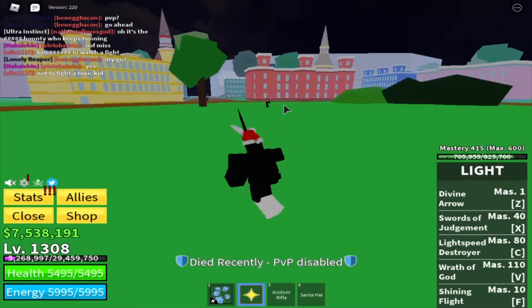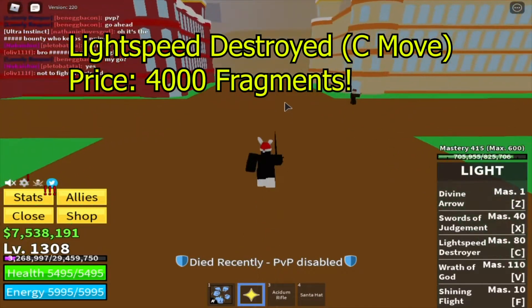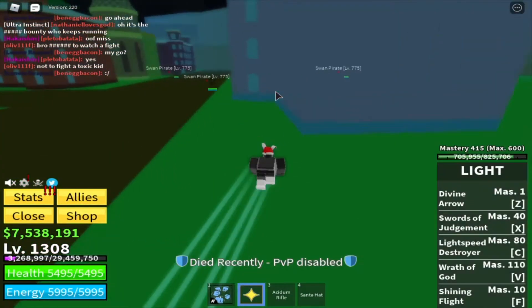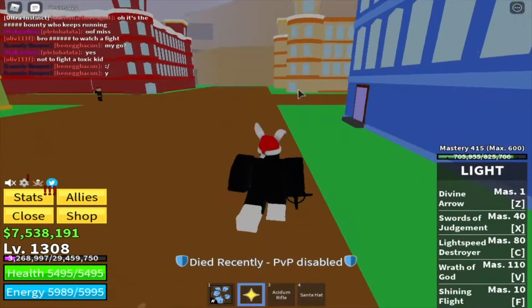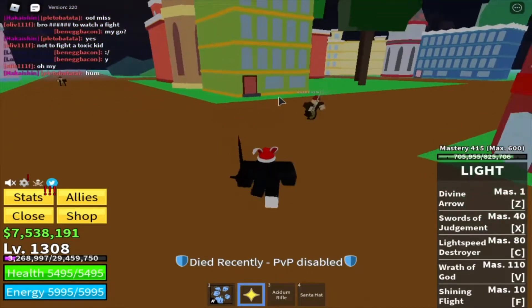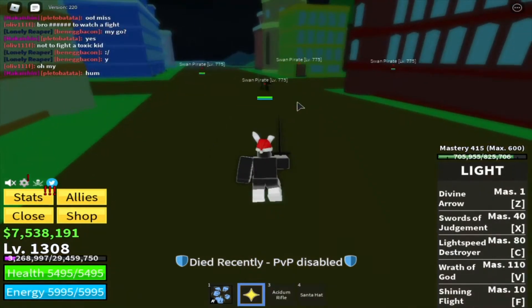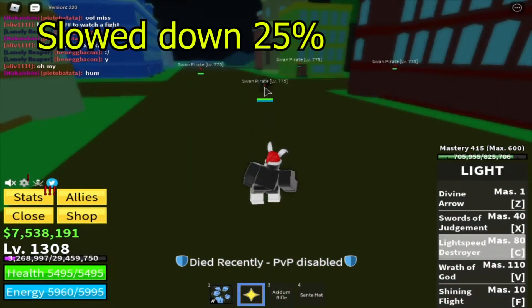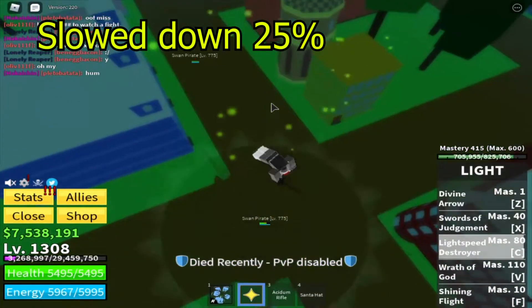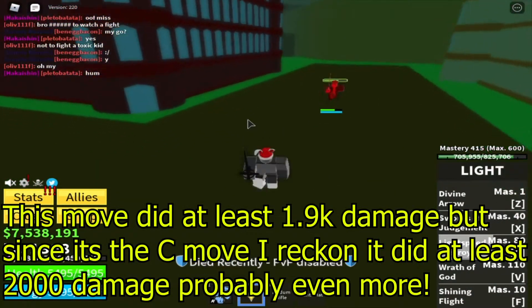Now time for the fourth move of light awakening, called Lightspeed Destroyer. It's a C move and it's going to cost you 4,000 fragments to awaken. Many people don't prefer this over the original non-awakened version because the original hits more enemies, whereas this only hits one person — it's better for PvP but not great for farming. It probably did around 3,000 damage, just a little more than the Z move.